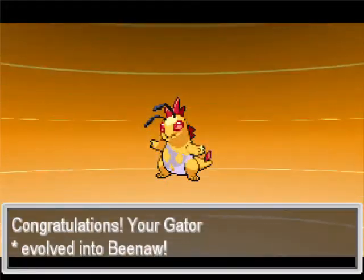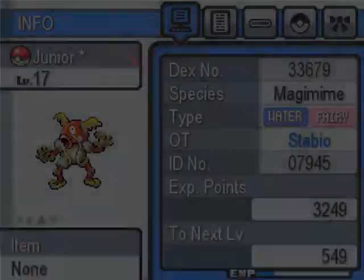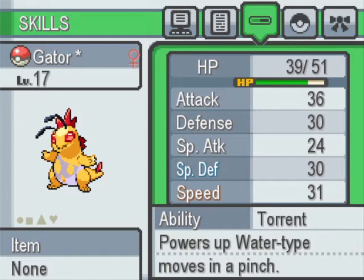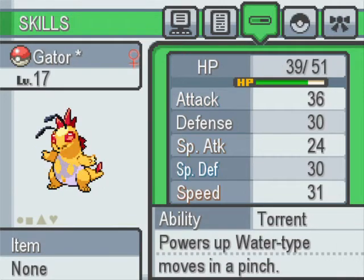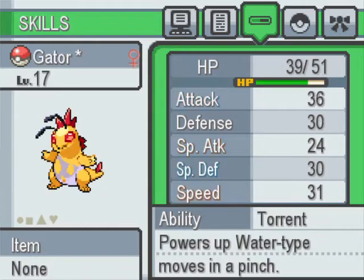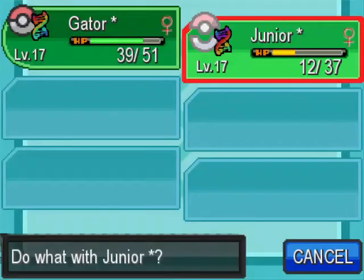Welcome back - and Gator is evolving! We're gonna get our Beedrill, so the Beedrill part is fully evolved. He should be pretty damn good - let's have a look at the stats: 36, 30, 24, 30, 31. Not bad! It certainly beats Junior out in every category except Speed, and by a substantial amount in Attack and Special Defense. Also, a couple of these trainers will actually trade you Pokemon - a little thing to know if you guys are playing along at home.